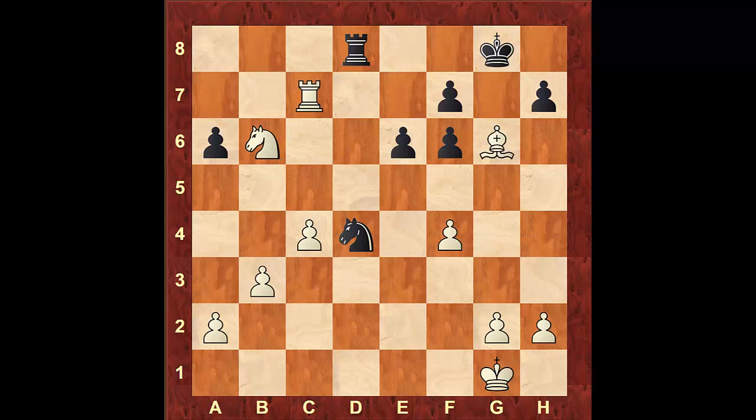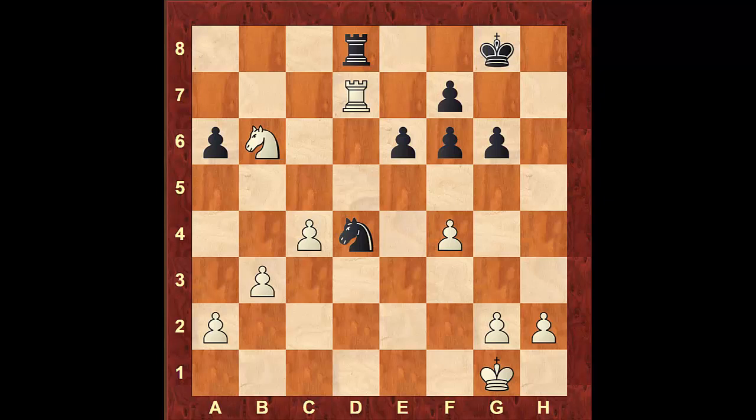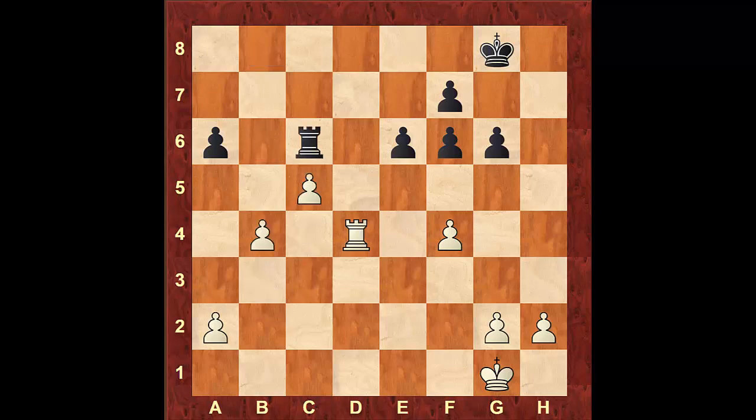After Bxg6, hxg6, Rd7 — no matter what black responds, the game is lost. If he takes the rook on d7, after Nxd7, white has a pawn majority on the queenside, 3 vs 1, and he's going to win this game activating the king and working together with those pawns and the knight. And if black doesn't take the rook and moves something like Rb8, after Rxd4, Rxb6, c5, Rxc6, and b4, white again has a winning game thanks to his queenside pawn majority.